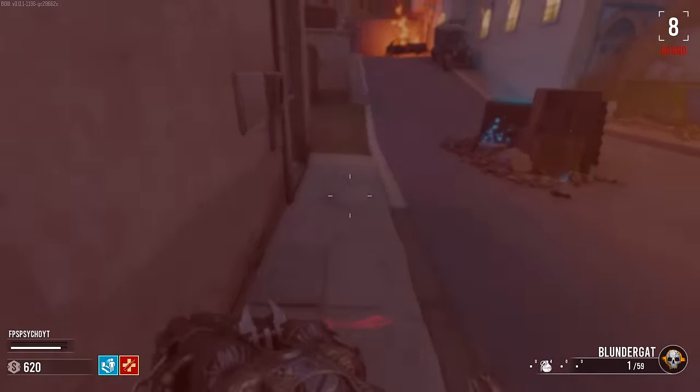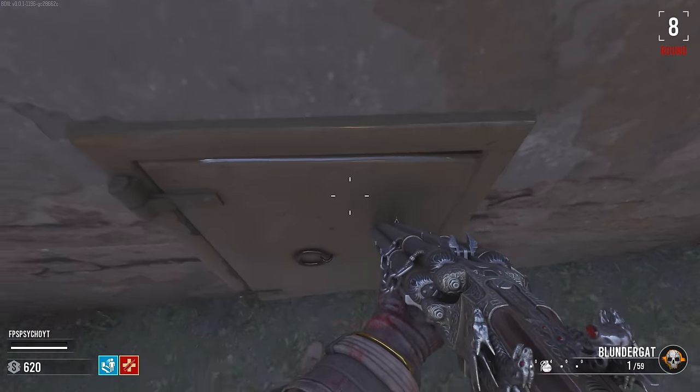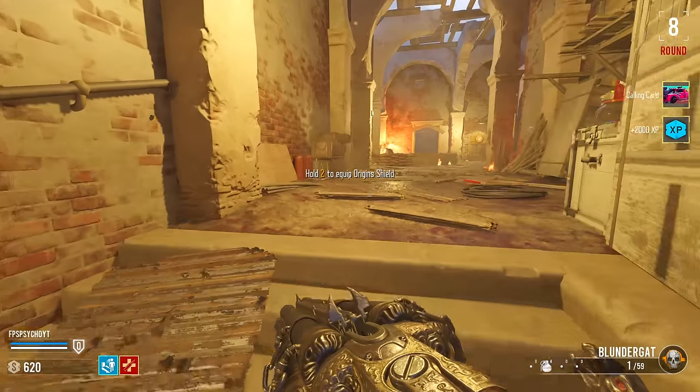Speed Cola holders down here. This is the final place we haven't been to. What on earth? There's some kind of safe thing there — I guess I'll have to Google it. First things first, we're going to build the zombie shield. We got a nice challenge complete.